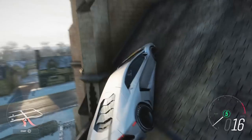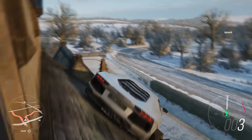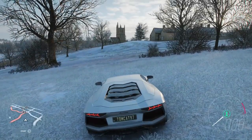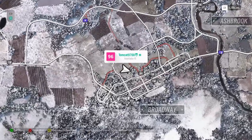Now if you use a slower vehicle, you are going to get frustrated with this and you're going to have a hard time. I can also show you guys exactly where it is on the map — it's right here in Broadway Village. That is the location of the fast travel board.